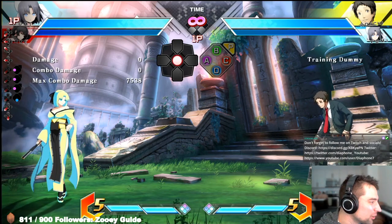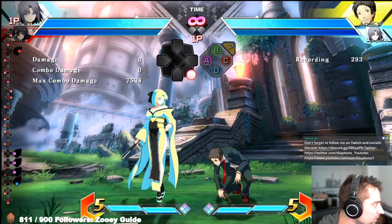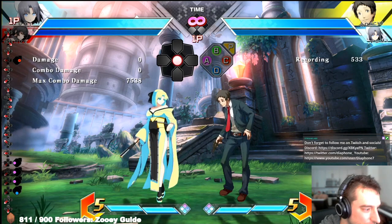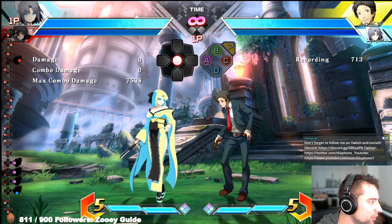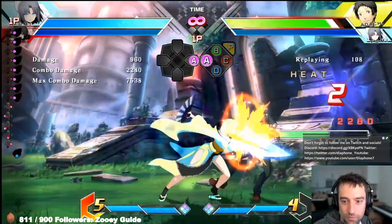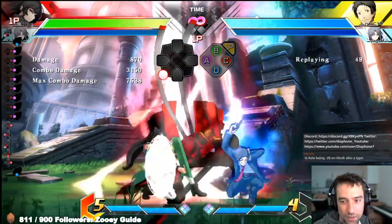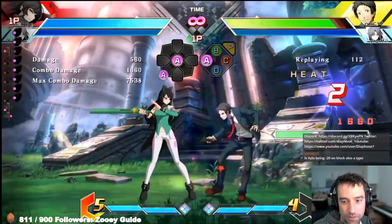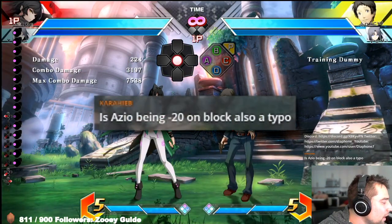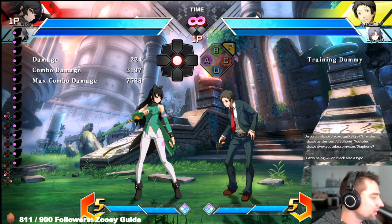On the ground that's a little riskier, but when he does this he's actually minus after it, so you want to press a button. No matter what he does — even if he mashes jab or cancels to a special — you can beat him out there. AO is minus 15 on block, not minus 20. He does get some additional frame advantage if he does it in the air, but on the ground you can challenge it.